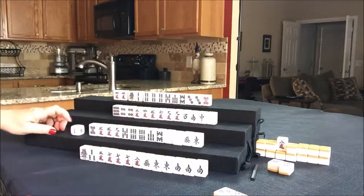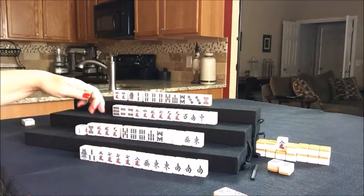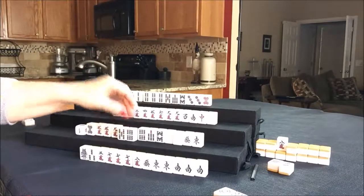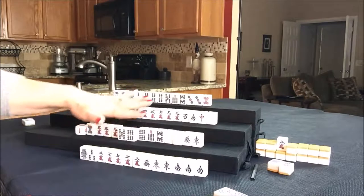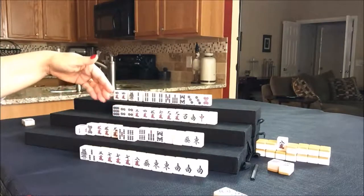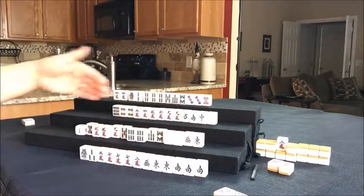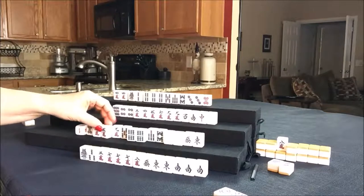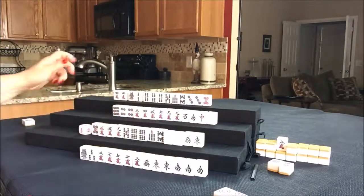Draw for south. South is in between a half-flush and all-pung. That seven bam — they could take it for a chi, five-six. If we did that, we'd have two or three potential sets with these as discards. But if we play all-pung, they still have to pair up and have three potential sets. They do have Dora and Akadora for some additional score. Let's go ahead and have them play all-pung.